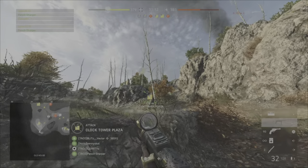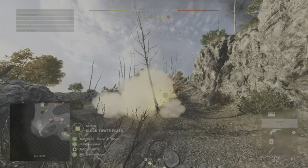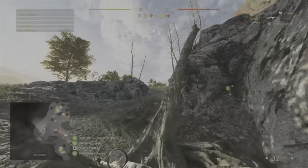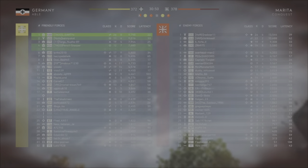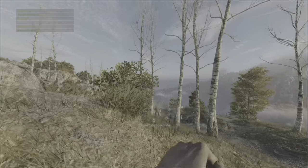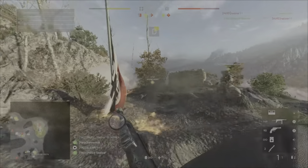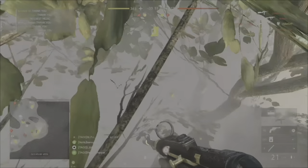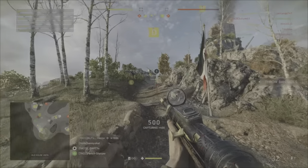The enemy, as soon as you pop the smoke, came directly to where the smoke went off. So you need to not throw the smoke in that case. If you run onto the flag without throwing the smoke, the enemies are going to be looking around the flag and there's a better chance you're going to catch them off guard with them looking in the wrong direction. But when that smoke goes off, you're blocking your vision and the enemies know instantly the direction which you're coming from.